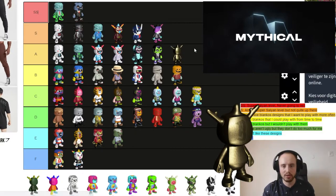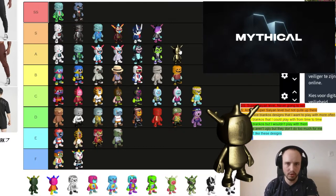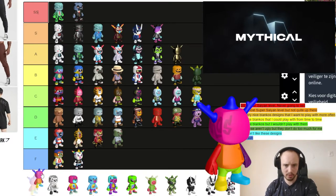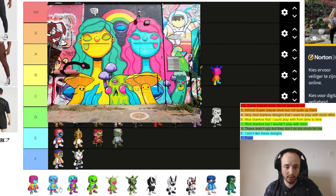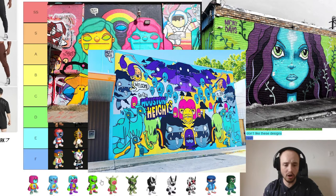Golden Ticket — I really like this design but unfortunately I cannot play with it because there's only one of them. Mythical Camo — I really like this design, I would play with it from time to time, and I'm Multi the same. Blankenstein doesn't do that much for me so it goes to D tier.